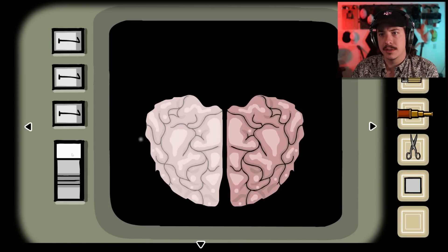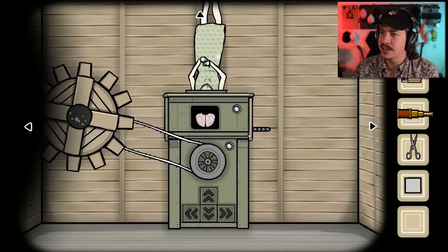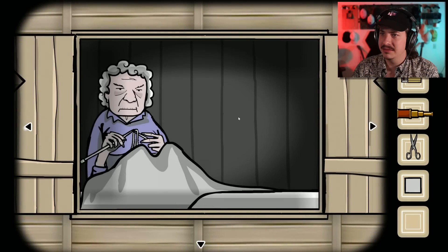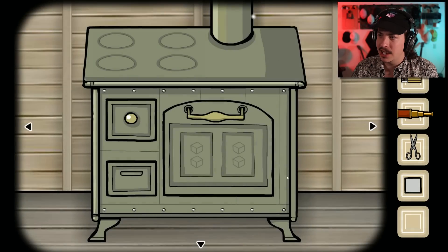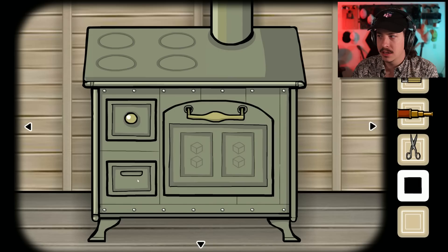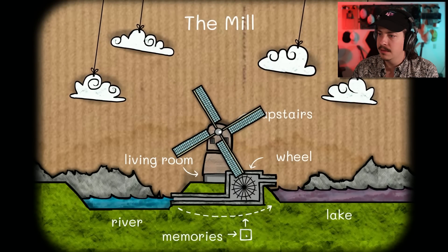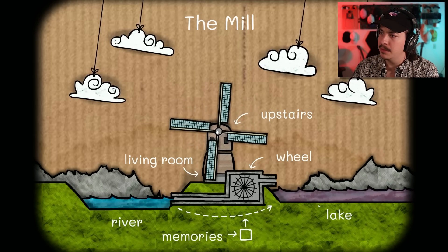And then what's up with the numbers here? Still can't interact with these guys, can't do anything there. Hey grandma, you still chilling? Yes, yes she is. See if anything's changed. Can't do anything here. Memories, memories, memories — why is the memories lit up like that?